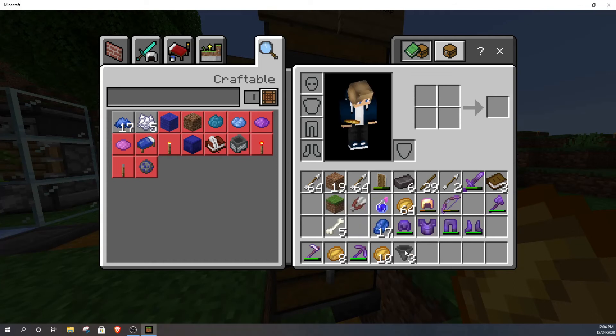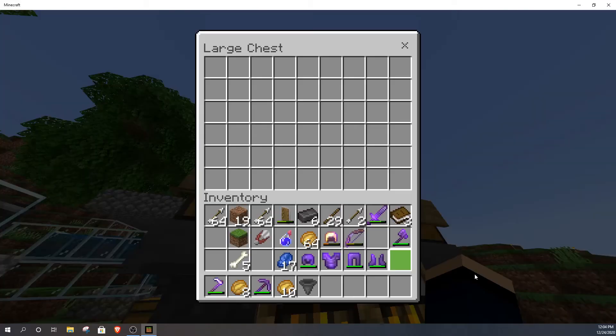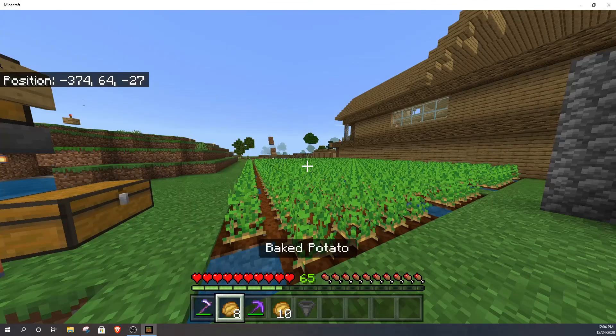All you do is just place the hoppers back and let it run with all your potatoes. It's used up almost all of its potatoes now, but that's what you have your potato farm and your fortune tools for.